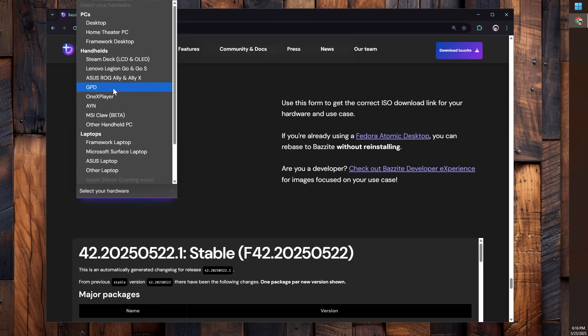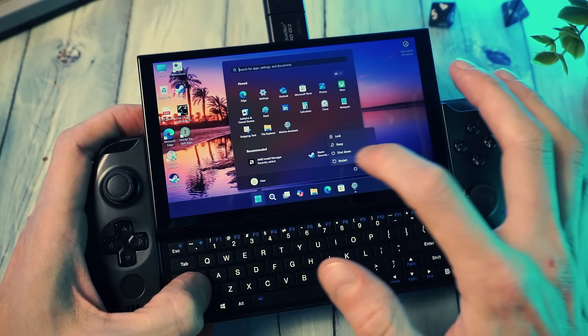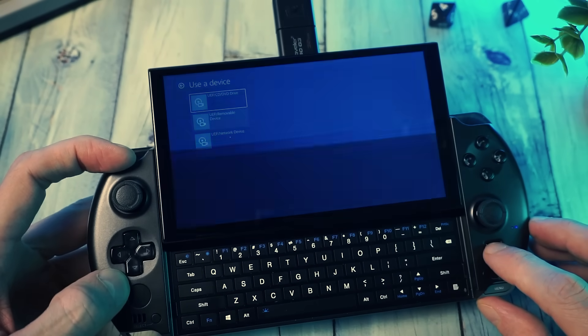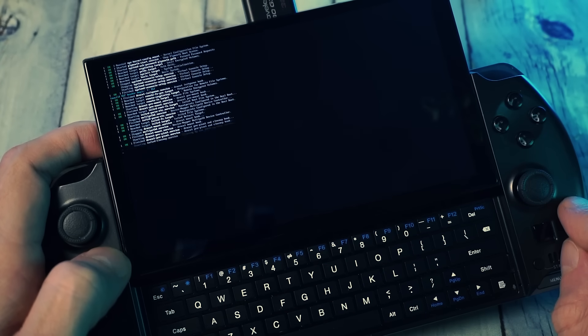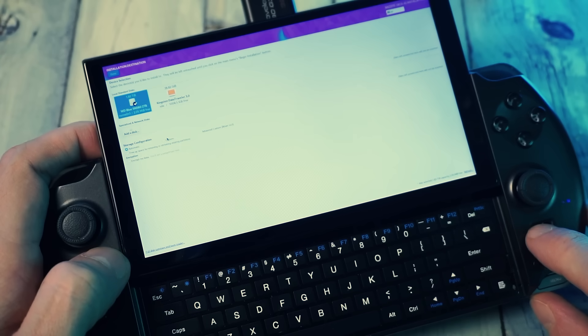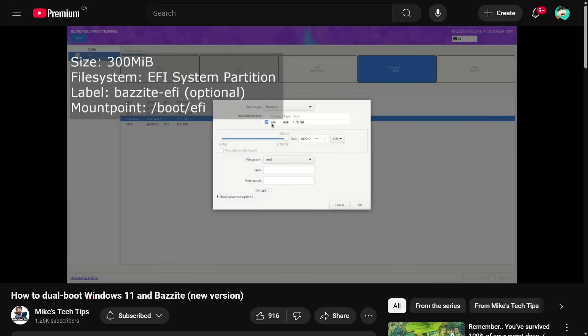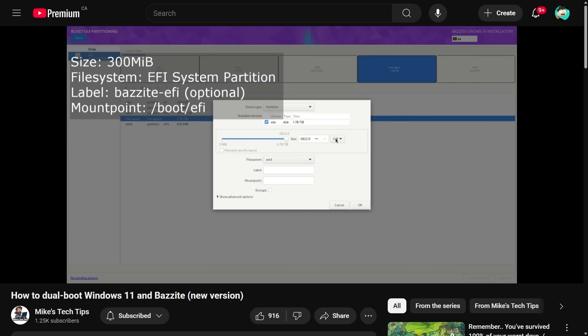Over on the Bazzite website, just go to download and pick your device. You can use Rufus to flash this onto your drive, plug that in, and reboot from Windows while holding the shift key, and then you can choose to boot from a USB device. You'll be taken to the Bazzite installer — the text is tiny and I can't adjust the brightness, so I'll show footage from that install video I mentioned, also linked below. If you're wiping Windows, just use the automatic option. For dual boot, you'll need to make three partitions and manually enter the mount points. Just follow that guide — it explains it way better than I can.